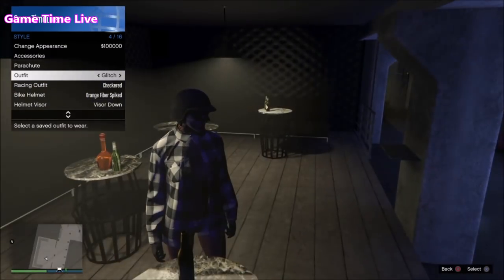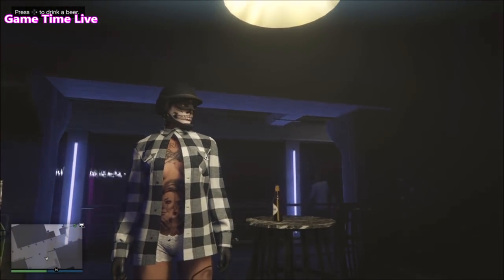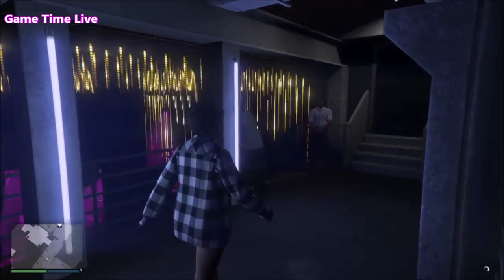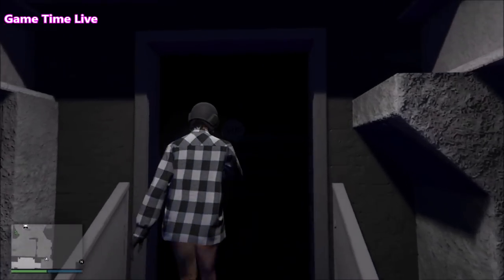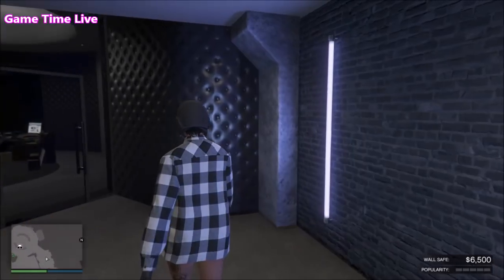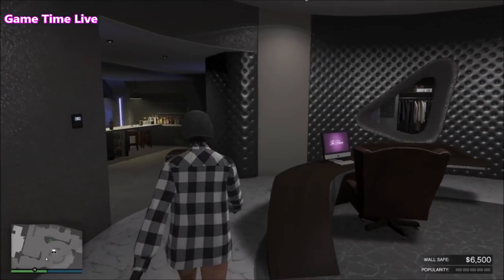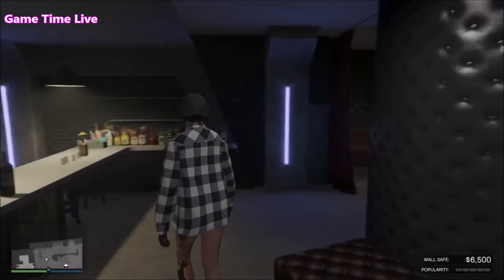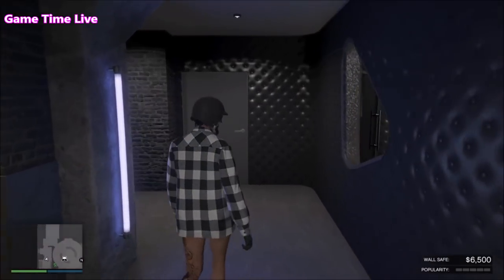If you did it correctly, the helmet or hat will spawn on the outfit and you are now wearing your mask and your helmet or hat together on that outfit. You can now walk back inside your nightclub and go back over to your closet to save it. This method is really really easy to do.